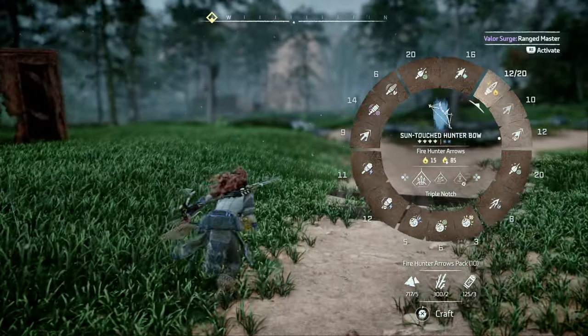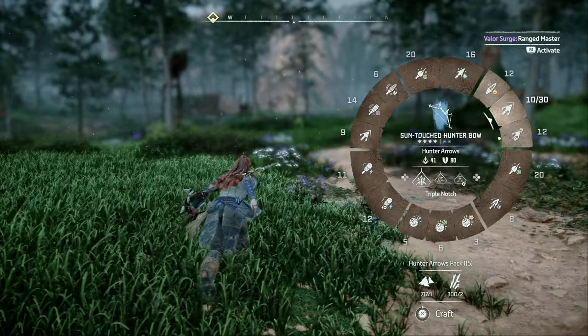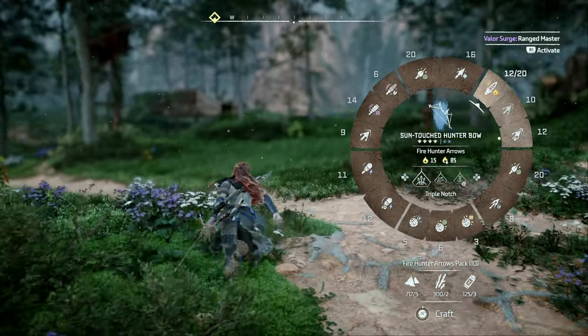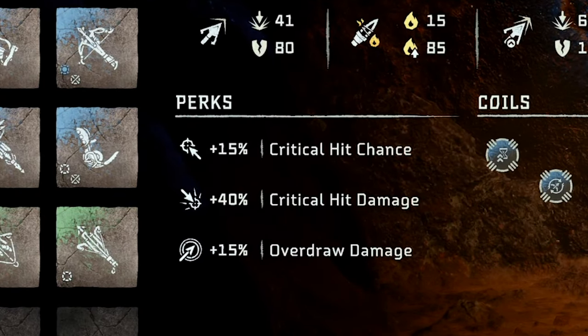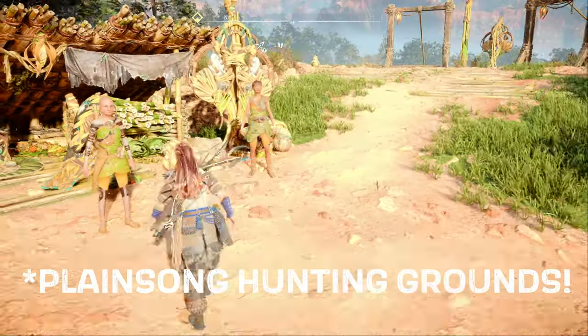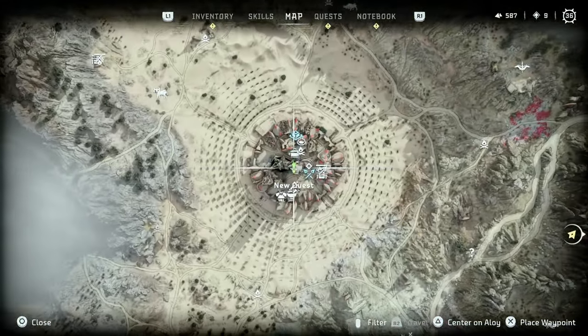What I mean by that is it has the same ammo types you're used to on a hunter bow: regular and hard point arrows, which are now called hunter arrows and advanced hunter arrows, and it has fire arrows just like a Zero Dawn hunter bow did. With its perks for critical hit chance and critical hit damage, it's also basically the strongest blue rarity hunter bow you can get, so it's a pretty clear choice here. Definitely pick up the sun-touched hunter bow as soon as you can. The earliest location you can buy this is in Plainsong, but you can also find it in Scalding Spear.